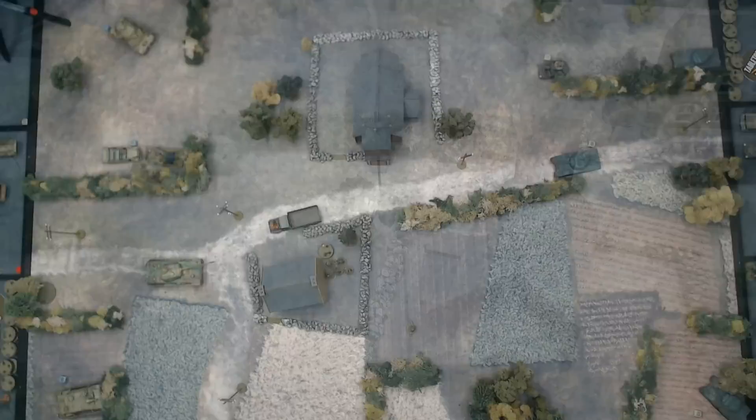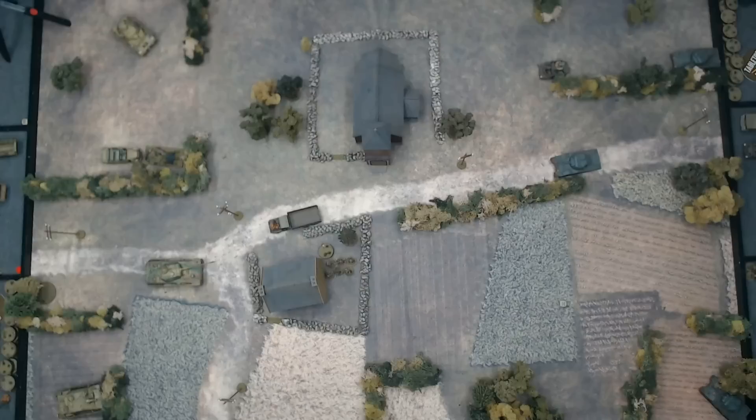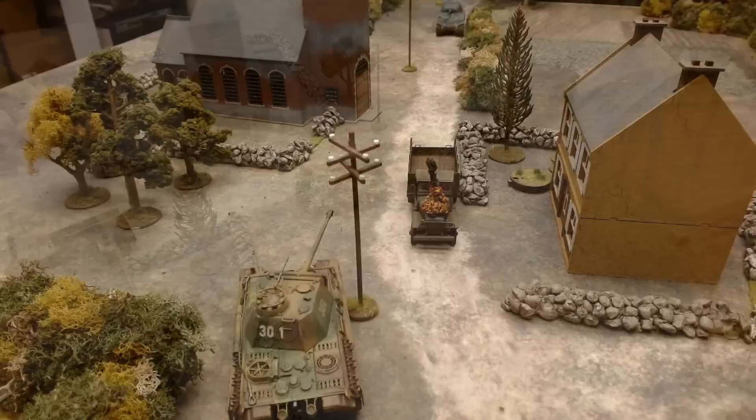Turn two. Andre still has a dice advantage, so there's a good chance he'll get another shot on my Panther. The Firefly missed twice now — three shots, no hits. I moved my Panther over a little and took a shot at the Sherman, needing a four — missed, very close. Andre's Sherman fires back — needing a six at the AT gun, misses. Andre's commandos in their Bren carrier moved up towards the church. Both sides put their outflankers down.